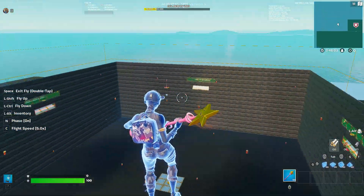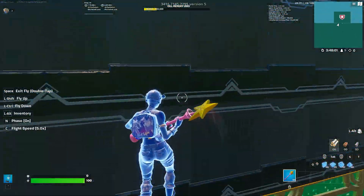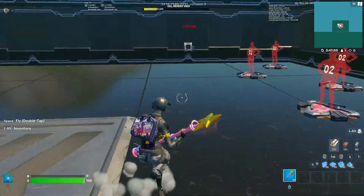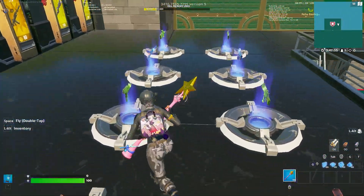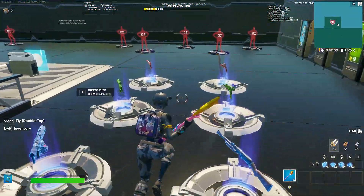I think that is all there is. Don't forget to use code MCPLAYS in the Fortnite item shop — it helps me out tremendously, I appreciate it so much. All these weapons you're seeing right here you get for free as soon as you spawn in.